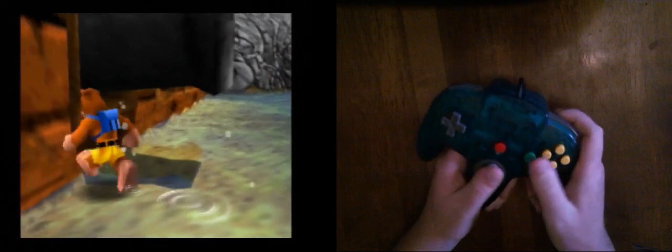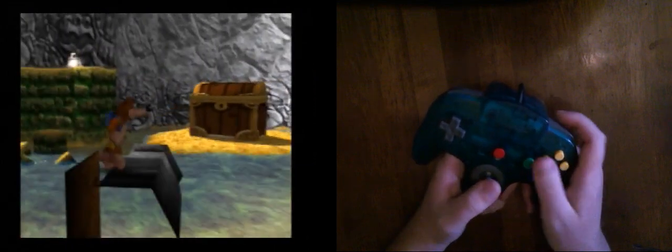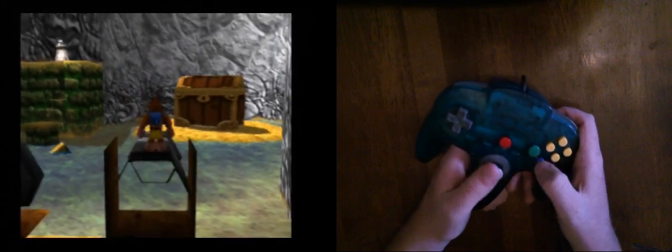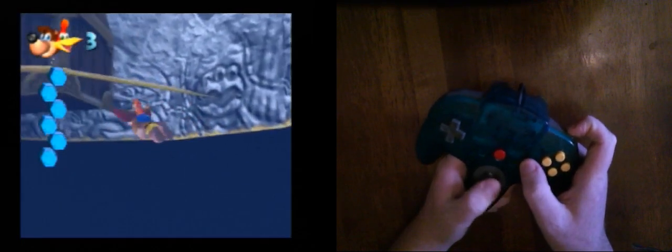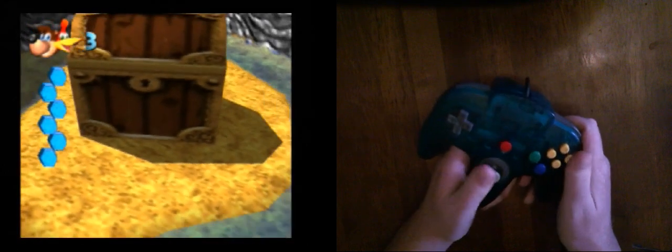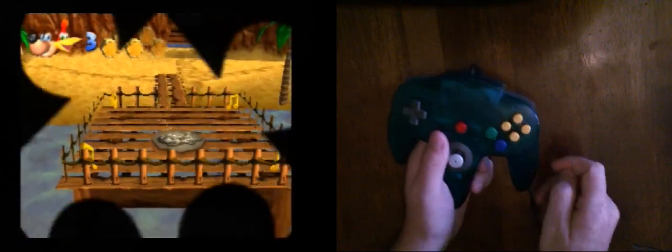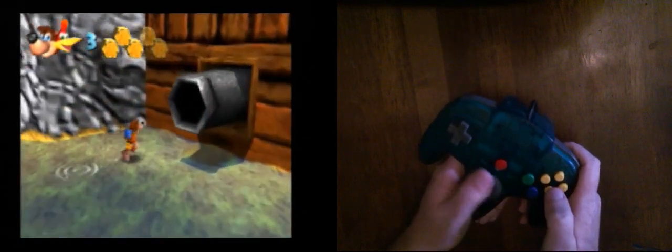That's an example of going too high in the water. So down-right - you're holding down-right this whole time. You're holding down-right for the first flap, and then at some point you're swapping to straight down. Pretty much, you're landing in the water around here.